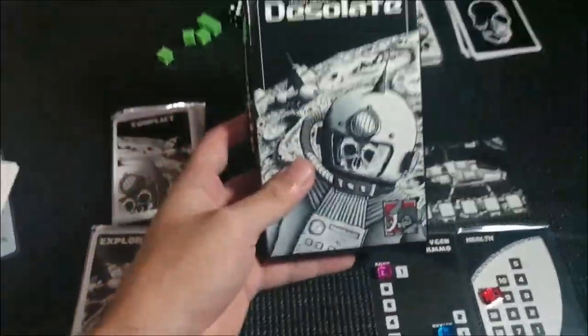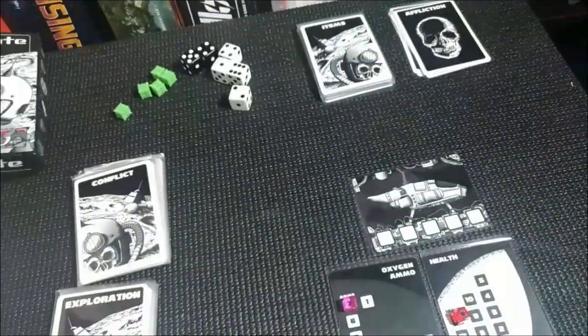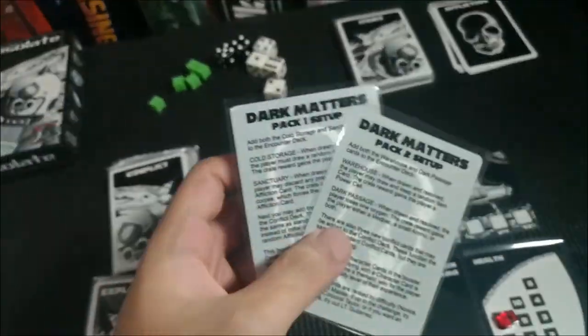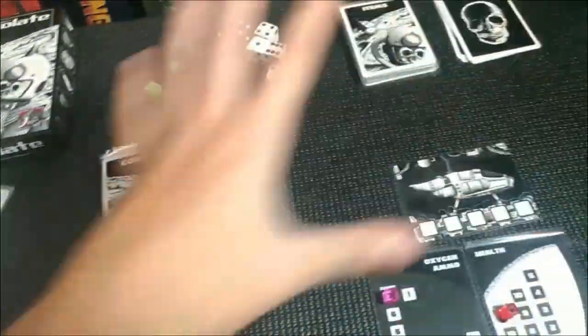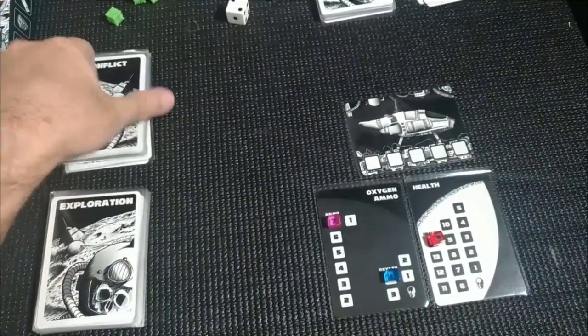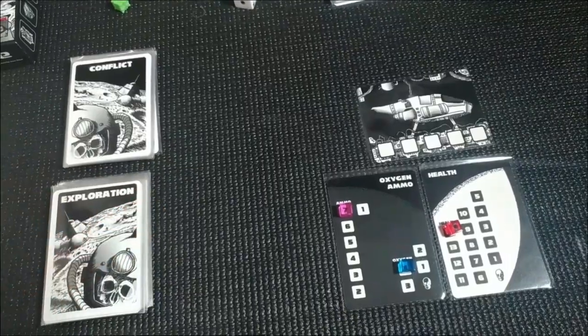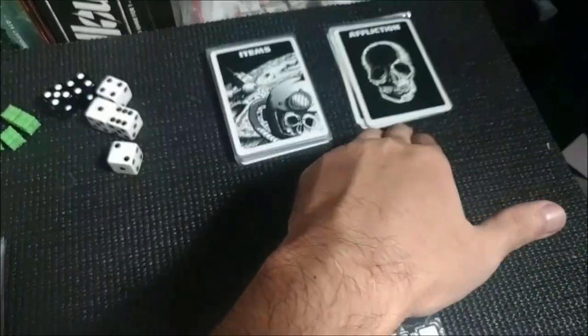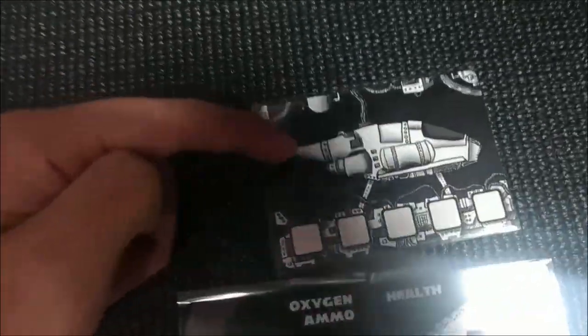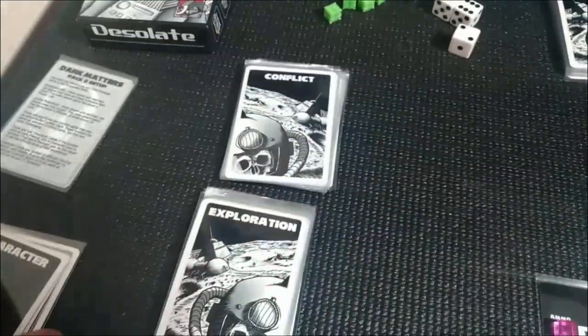Hey guys, Board Game Hero here, and today we're going to play Desolate with two booster packs included in the game. I have pack one and pack two all mixed together, so basically everything is the same but we have new stuff and more of the original content. We have a larger pool of items, new affliction cards, a couple of conflict cards, and a ton of new exploration cards. We also have this awesome shuttle where we place our power cells.